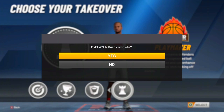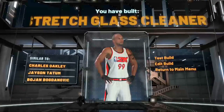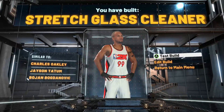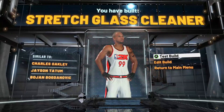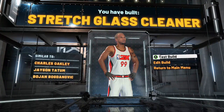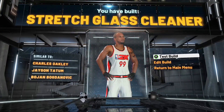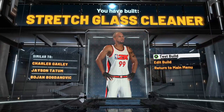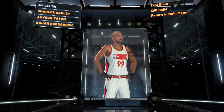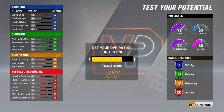I'm telling you — you could be a seven-foot stretch with playmaking takeover and still drop people. And look, what you get is a stretch glass cleaner. Now I know it doesn't say two-way stretch playmaker, but it's the closest you can get. It's a stretch glass cleaner, but it can speed boost basically once you hit like 96 overall because it has pro dribble moves at 96. Like, it's glitchy.